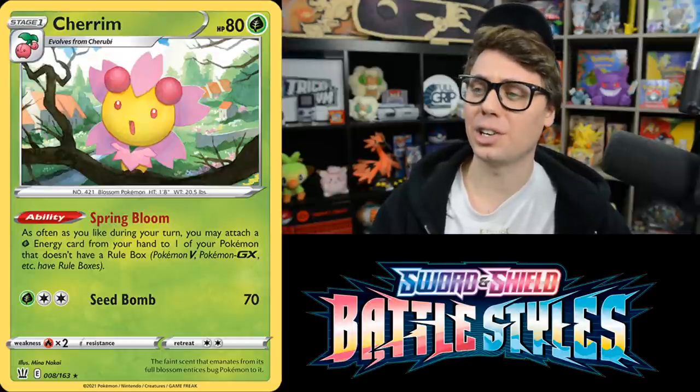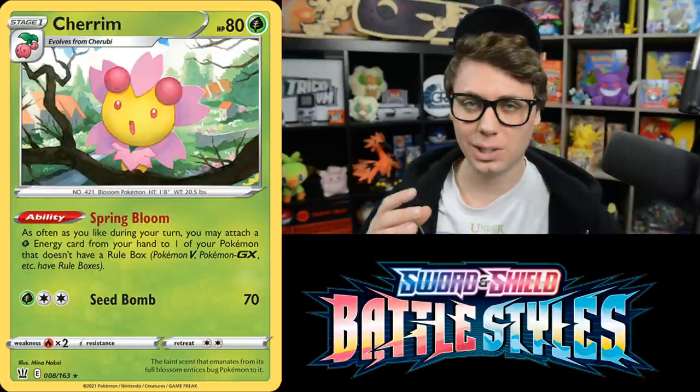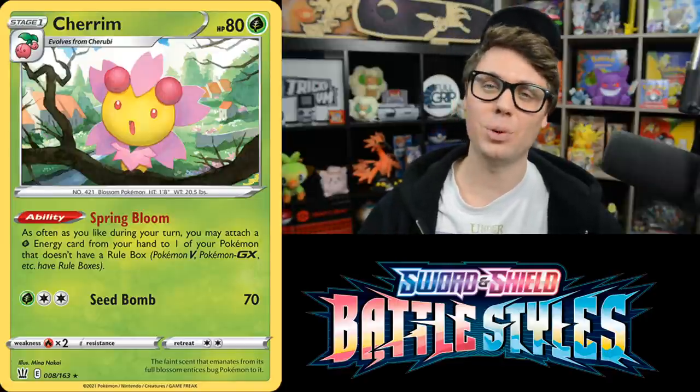Cherrim reminds me of Frosmoth, and I'm not sure that's a good thing. Its Spring Bloom ability lets you attach a Grass Energy from your hand to one of your Pokemon without a rule box as often as you like during your turn. Unlike Frosmoth, it's not limited to your Bench, and not limited to a specific type — but it is limited to Pokemon without a rule box. As far as accelerating energy to single-Prize Pokemon, Cherrim will be one of your best bets, though how much play it sees depends entirely on the quality of single-Prize attackers.